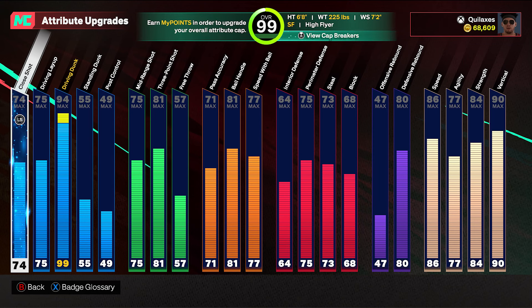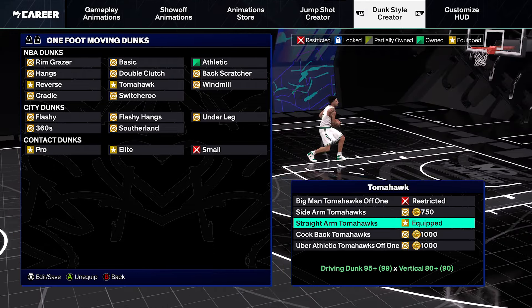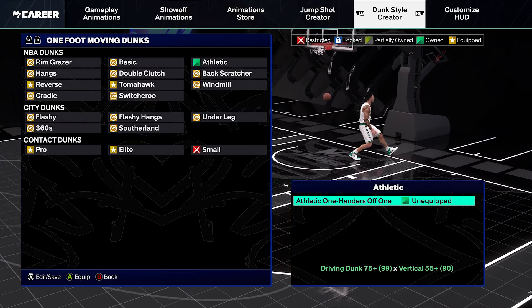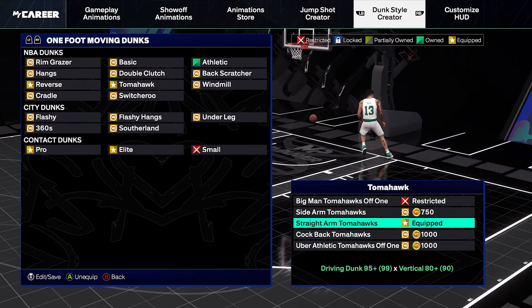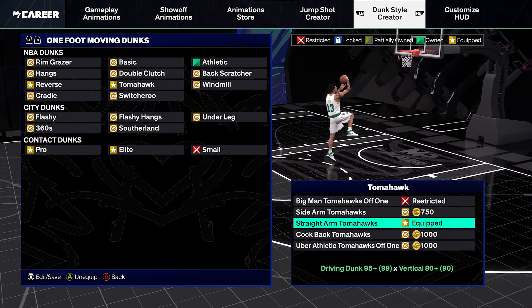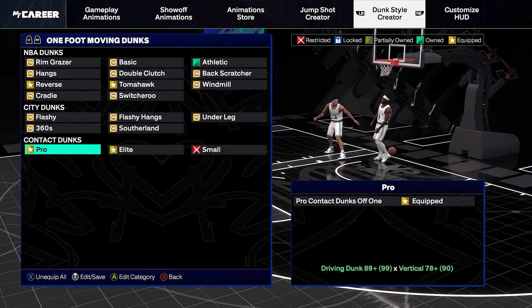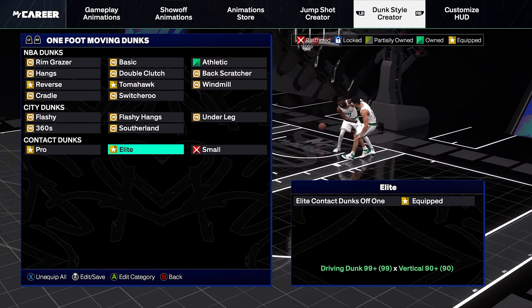Next I'll show the dunk packages for the ultimate slasher build — 99 driving dunk and 90 vertical. On this build I get the straight arm tomahawks, the most expensive dunk package in the game. When I equip the straight arm tomahawks I unequip the athletic one-handers off one, so every time I want a one-handed dunk I get the straight arm tomahawk. If you remember from 2K23 after they raised the price, it's one of the best — if not the best — dunk package in the game. I also still have the baseline reverses off one and any contact dunks unlocked.